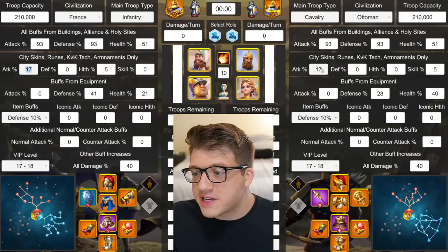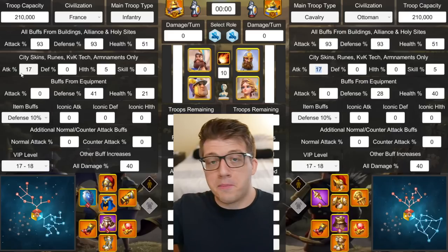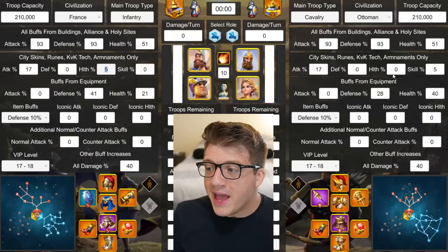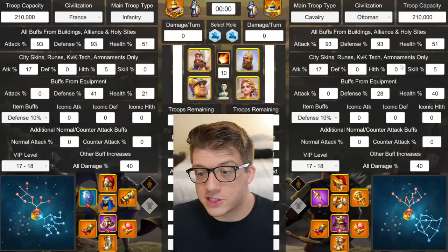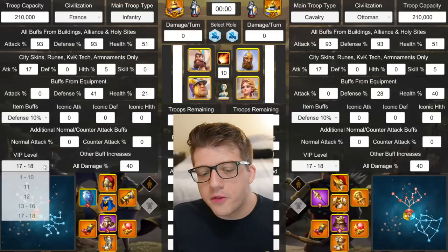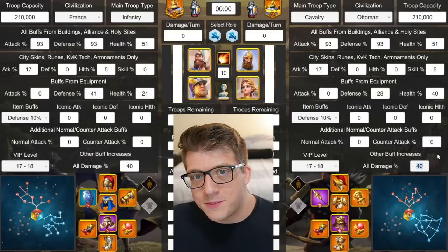I gave both sides 17 attack, assuming you'll have some KvK technology invested in attack points. For Pyrrhus's builds, I typically gave him a 5% health city skin, and pretty much everybody he went up against got a 5% skill damage skin. I assumed both sides would be using a 10% defense item, since that's the most common item in KvK, and both sides would be VIP 17 to 18 with no iconic crystals.